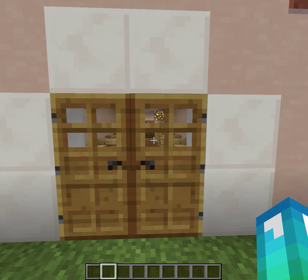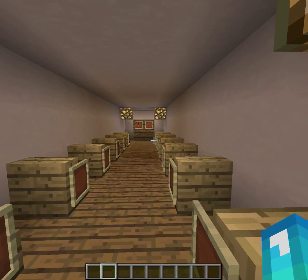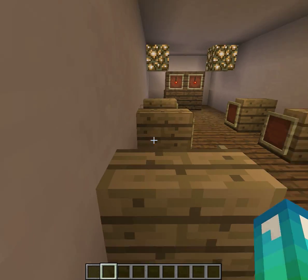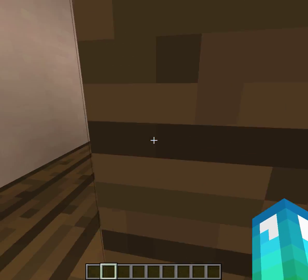This is the chapel to replace the mission that got flooded. This is where the Indians sat to learn, and this is where the priest stood to teach the Indians.